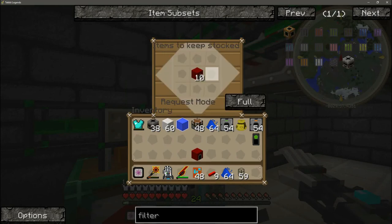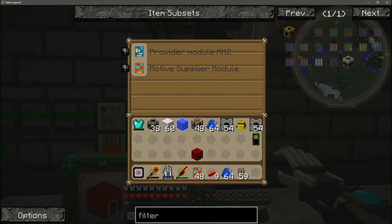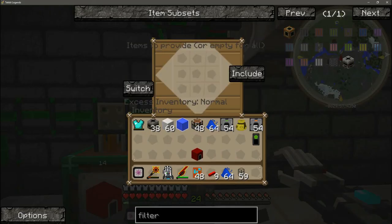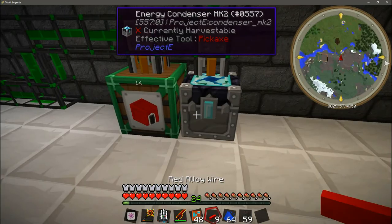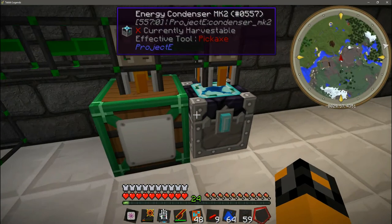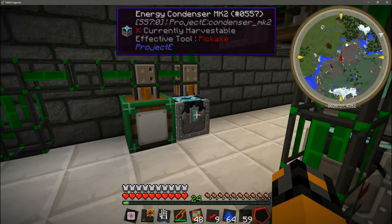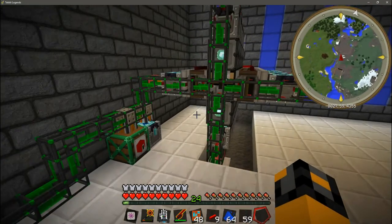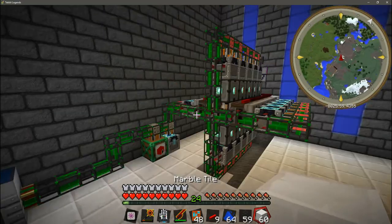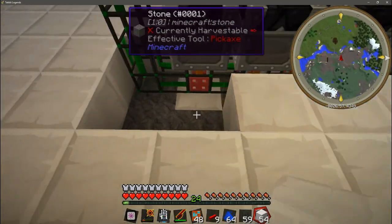It has 10 and it's asking for 10, but it's still not working. To jump start it I'm just going to manually put these in. I'm fairly certain I'm lagging at this point — and I am. So there you have it — the socket EMC gen, completed and ready to go, making red matter furnaces for us.